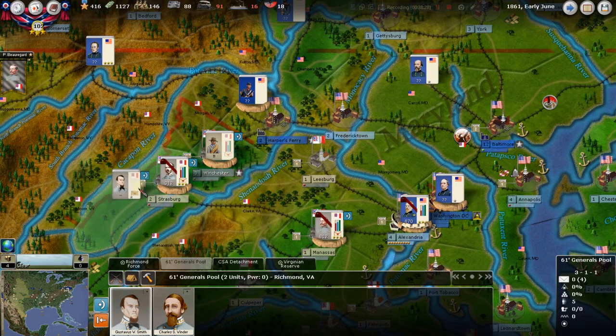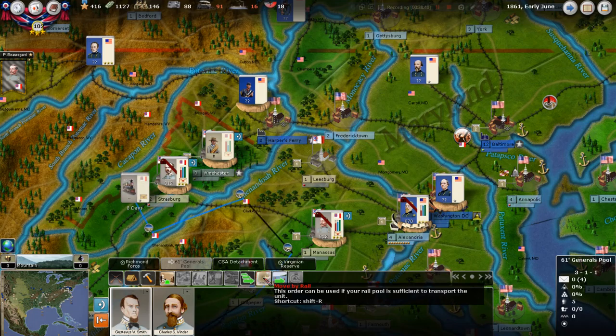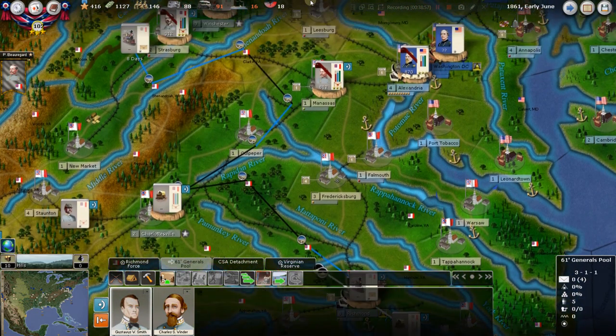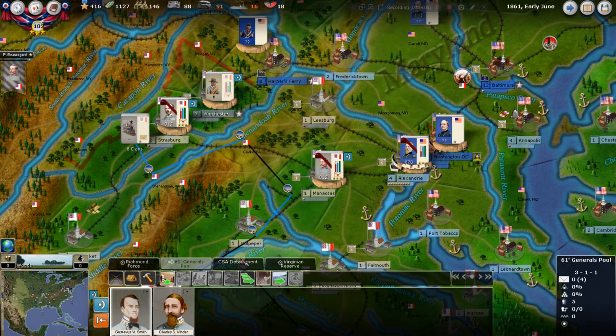Let's take these generals from the pool and get them up to Strasburg. That would take 20 days overland, but by rail it's eight days and literally takes no rail capacity — it's just two guys loading on a train. The only reason I'm hesitating is that brings them to a potentially vulnerable region. But 20 days really isn't that big of a deal — Johnston isn't even active yet. Next turn resolution is 15 days, so they'd only be five days away and then march into the Valley.